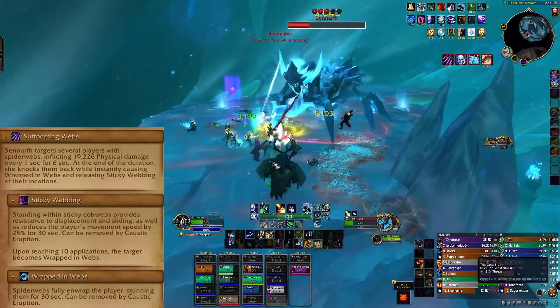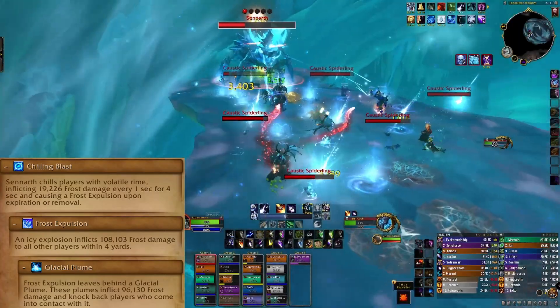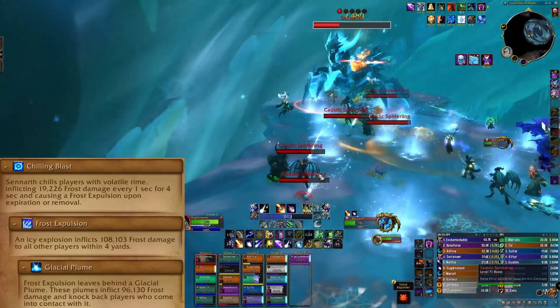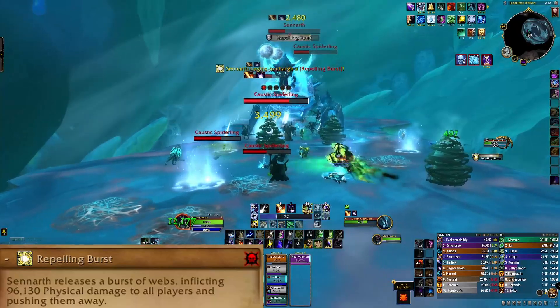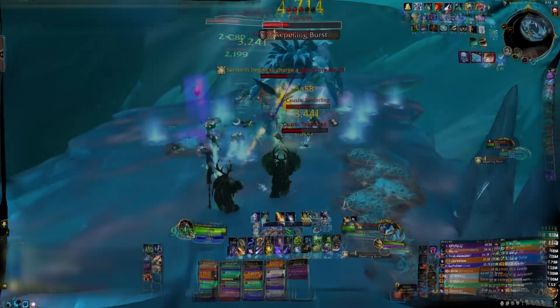Group back up after this is over. Once the raid makes it to the final platform, phase 2 will begin with Sennarth coming down from her web and casting Apex of Ice. This creates a storm to reduce her damage taken by 99%, creates icy ground, and does raid-wide AoE growing in intensity every 3 seconds. This needs to be interrupted as soon as it's cast. Once interrupted, use Hero.